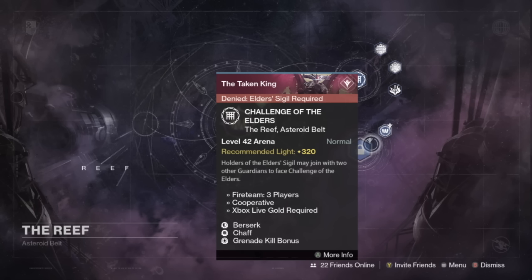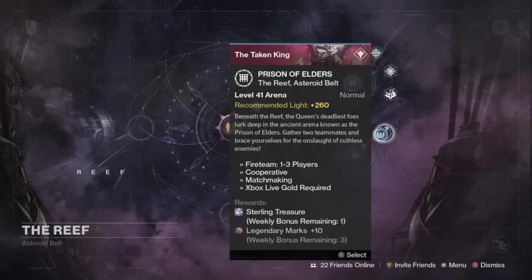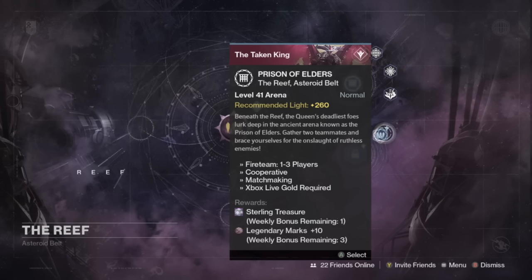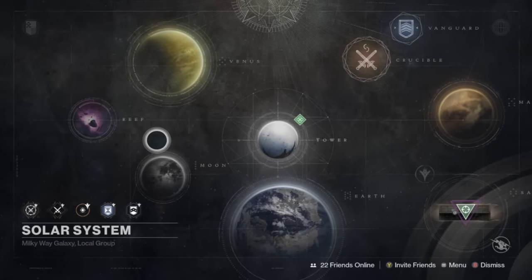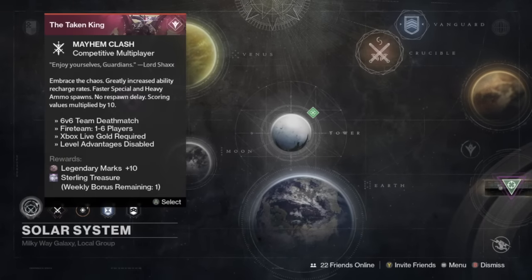For this week we've got the Wretched Knight with Hive for the round one bosses. Round two is going to be the Pilot Servitor, and the add-ons of Fallen will happen in round two. And finally, round three is Psylocke the Defiled with add-ons of Hive. If you ever want to get your Sterling Treasure Packages, you can get them in the level 41 Prison of Elders Arena. You can also get them from just hopping over to your Postmaster.